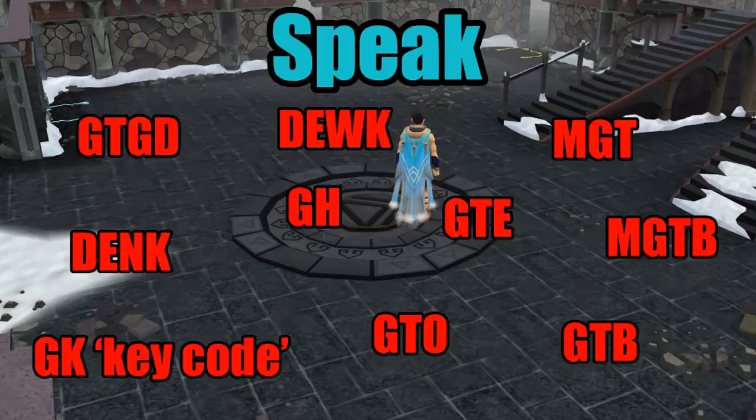DENK means dead end no key - you opened a dead end door and there was no key in it, which is quite self-explanatory. DEWK means dead end with key, and then it would generally be followed by GK and a key code. GK stands for got key - you say got key and then what key you've got. GH means got herb. Generally after somebody finds a crafting door, like say a 105 crafting door, you would say GH - that means you've got the herb to make the pot for that door, and you should go do the potion and get it ready for whoever's going to open the door.